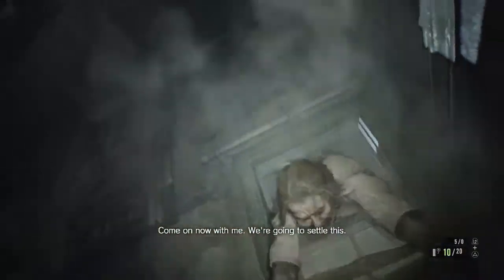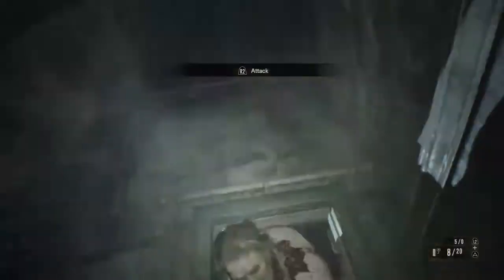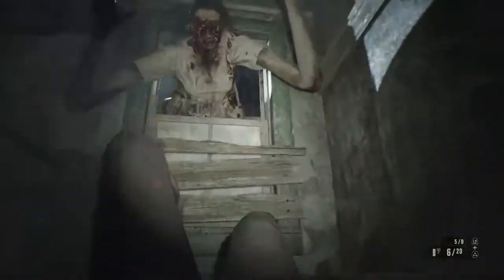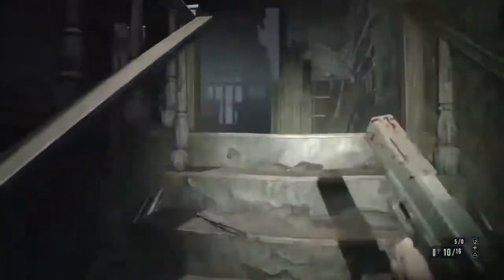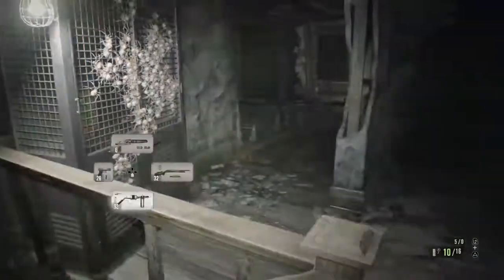Here we go — she grabs you, so aim and give her a headshot to get her to release. My aim was really off the second time; I wasted four shots just to get that to happen. As soon as she's done I have a choice: I can turn back and go downstairs or head up.